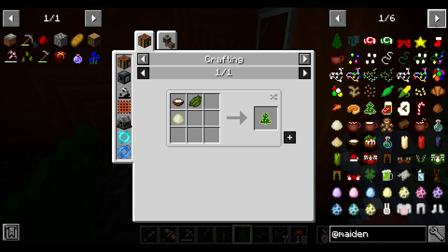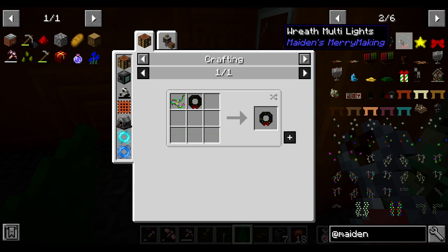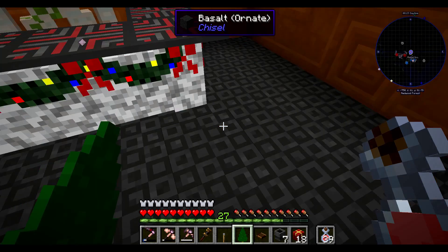Holly tree sapling - why is that over here now? We can make a wreath with bows, or a wreath with multi-lights. Let's make one of those.